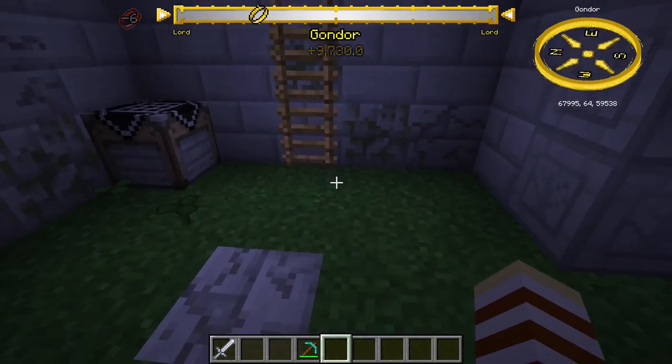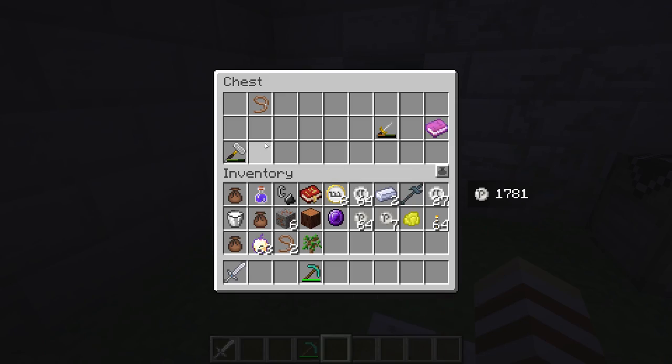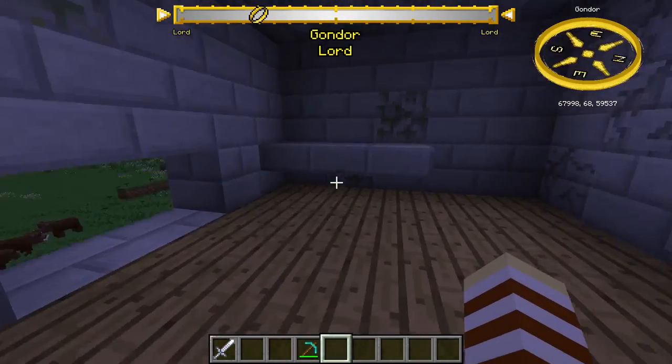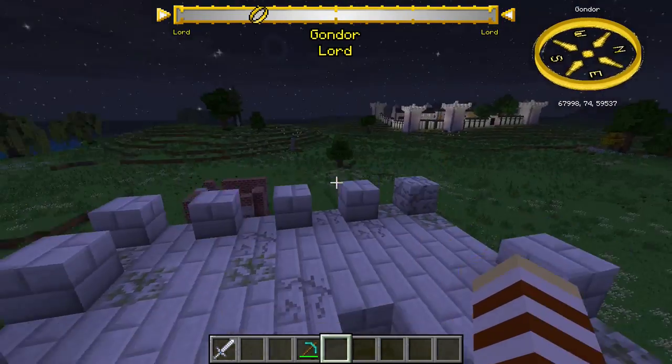You'll get these a lot of the time — they're the ruins. Some of these chests can have some pretty good stuff in, but sometimes they will glitch out and not spawn with anything, which can be a little of a pain.